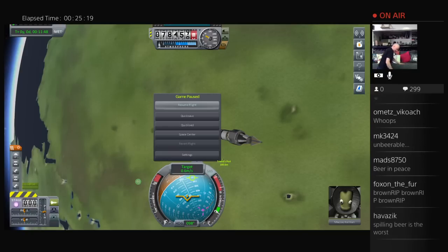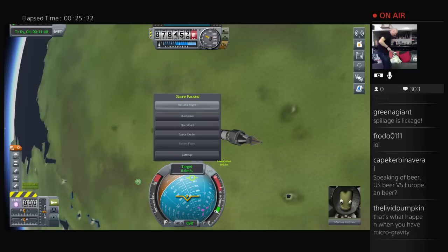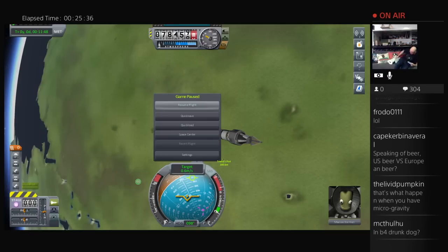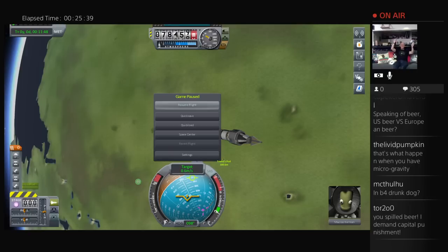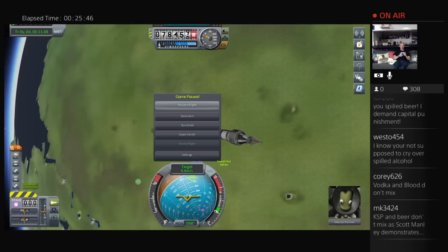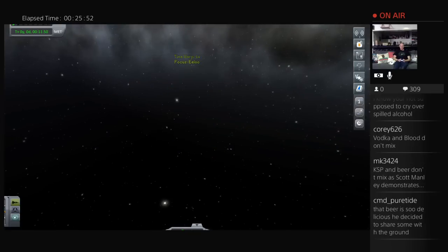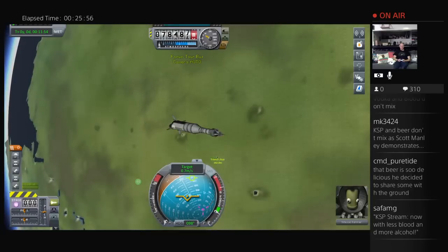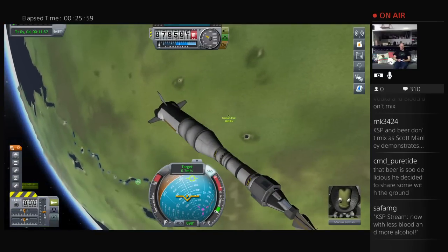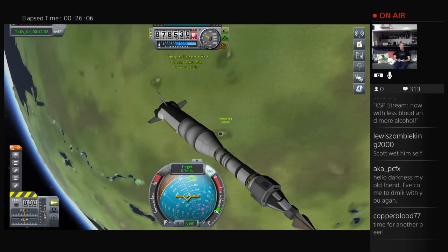I'll just leave that there temporarily. Good news is we didn't spill it on any of the Magic the Gathering kits. This wire is a problem — you can't see it because it's too far away, but it's where the headphone goes to the microphone. Funny. Okay, let's try switching vessel — it doesn't want to switch. It says 'focus Triana's pod.'